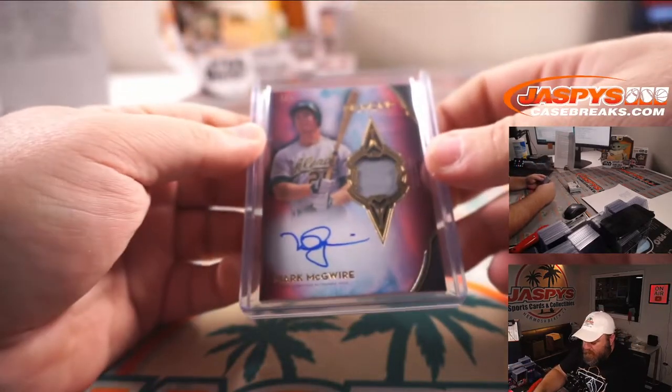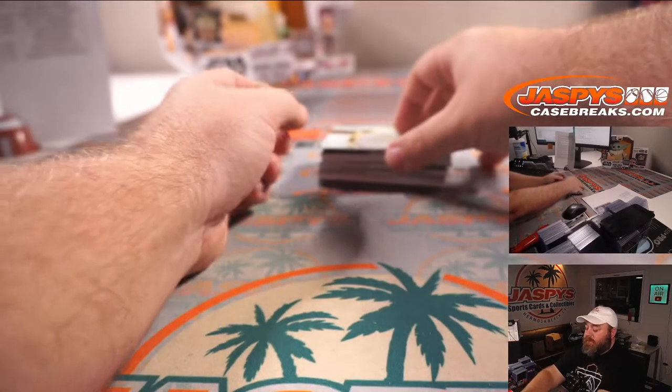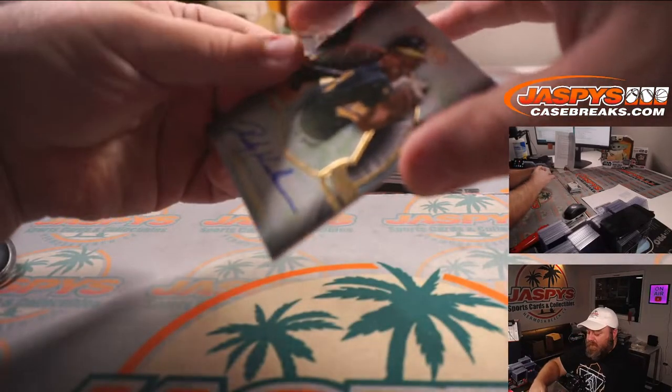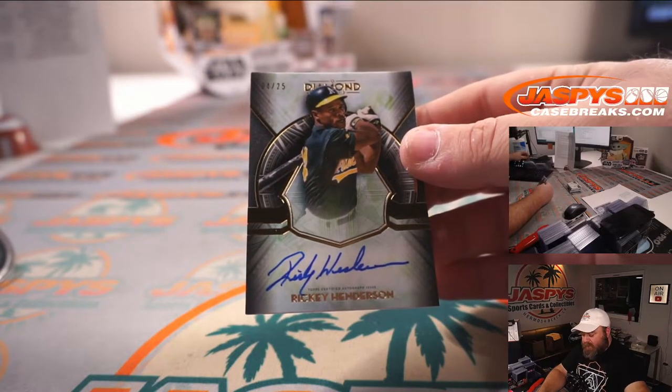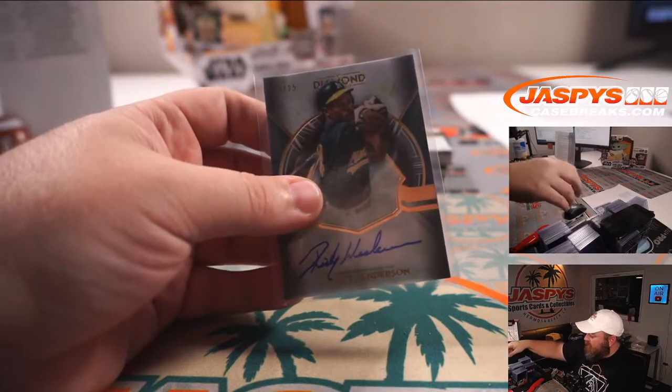The Big Mac — and it's another one for the A's: Rickey Henderson, four out of 25. Oakland A's, same random number block — spot four is Jacob Tezma.